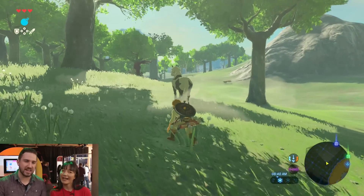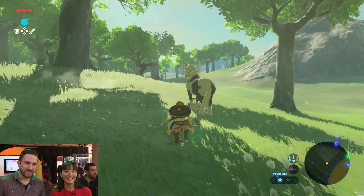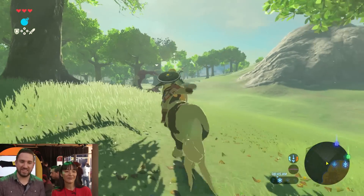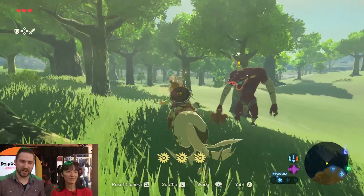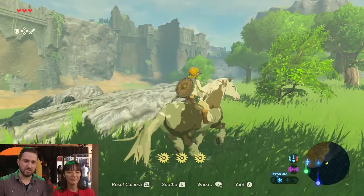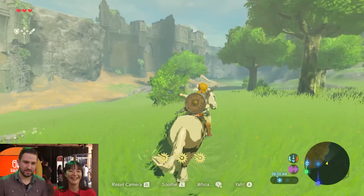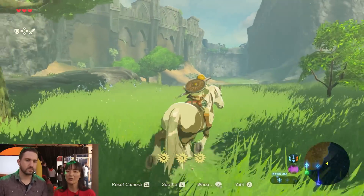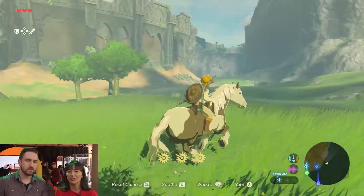Yeah, let's just go to this one. This guy looks tranquil, like a nice horse. I don't know if sneaking up on it is the right move. It's into it. Yeah, I got it. It's tame. Yeah, some of them are much harder than others — different personalities. Some of them are calm, some of them are a lot more stubborn.